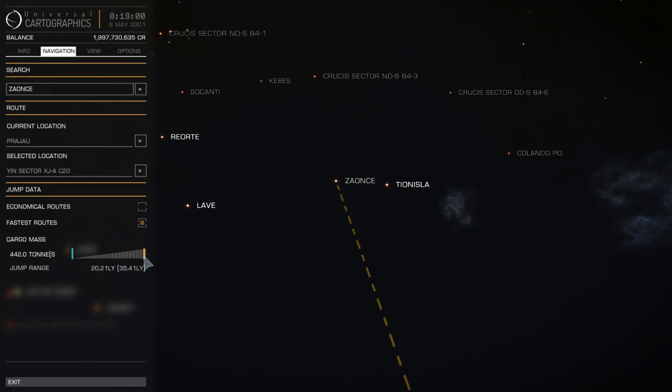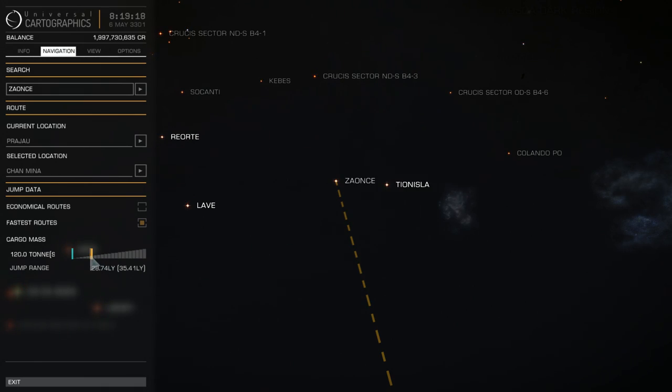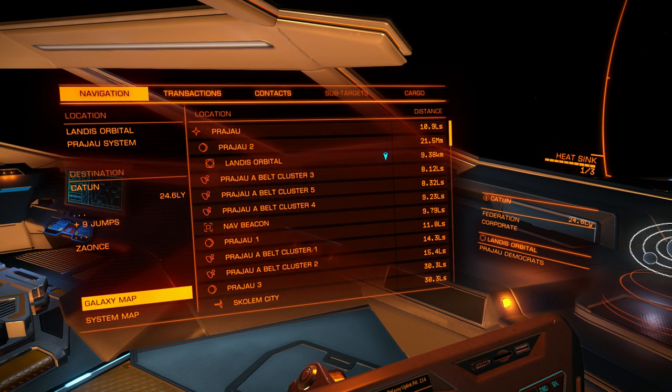That's completely impractical though. So let's try around 30 light years and see if I can make it. I can't. Let's try 28.7 — still no. Almost 26 light years. At 25.95 light years it works. Let's see how many jumps I will have — 9 jumps.